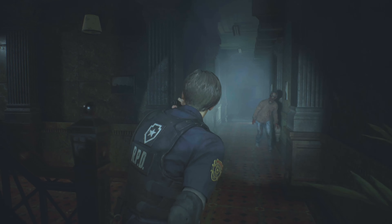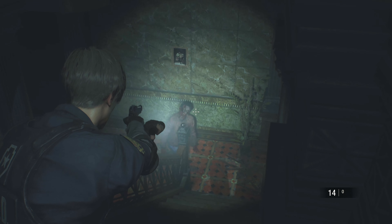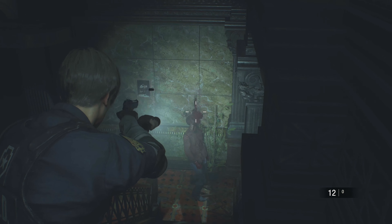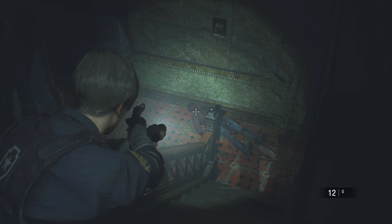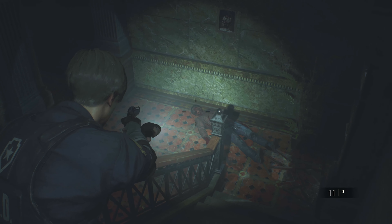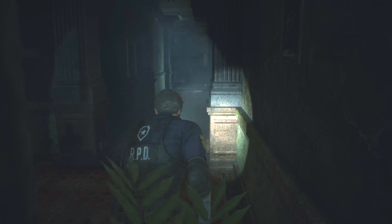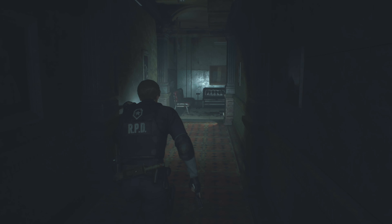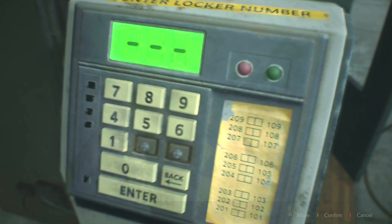I wonder whose locker that is. Shotgun shells, okay. 'Light up the button in the corresponding lamp — light them all, open the safe. The buttons must be pressed in a certain order. Pressing a single button out of order will cause the lights to go out and you will need to start the sequence over.' Portable safe.